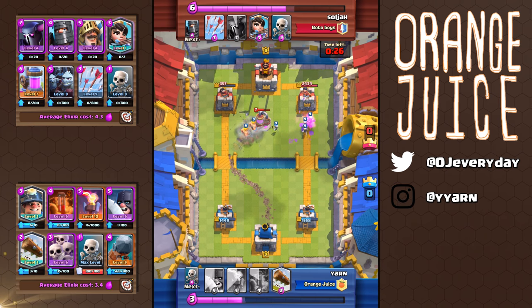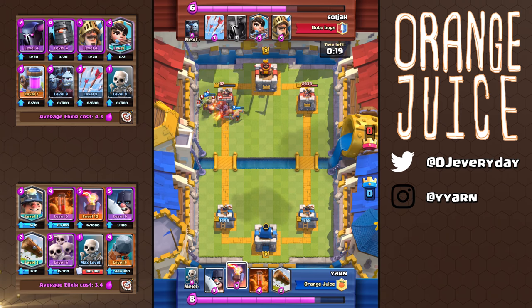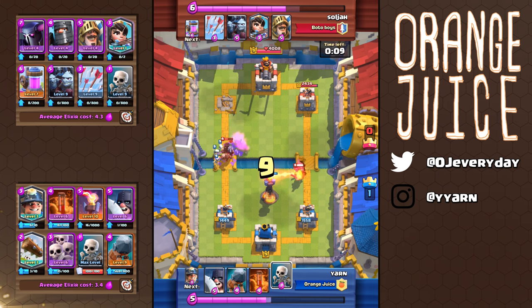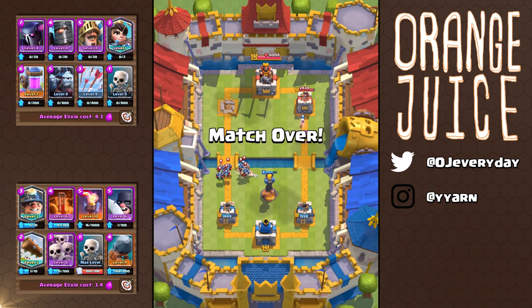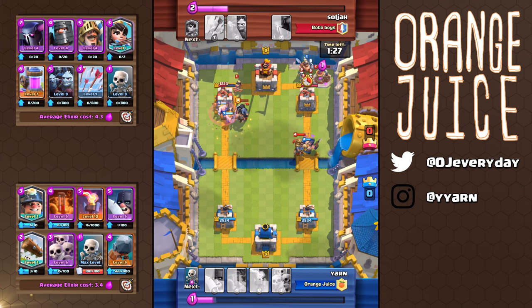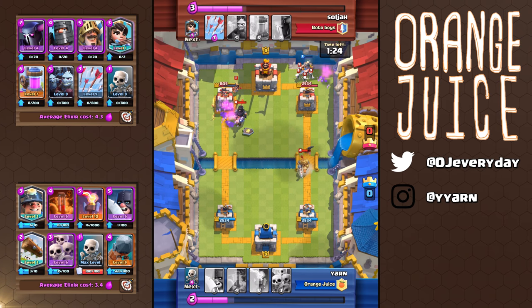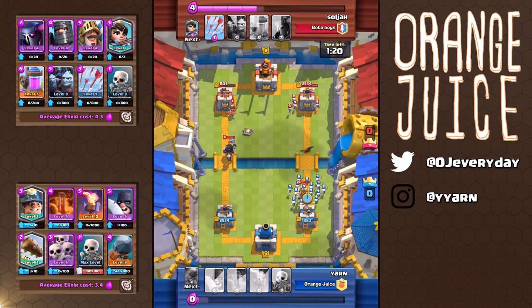This deck has a lot of defensive cards and you want to keep defending and chip away at the tower whenever you can. It's a slow battle but as long as you don't let the big guys reach your tower, you're fine. There were a few moments that I let the prince and dark prince reach my tower but I knew I could afford that damage since I was ahead. At this moment I played an unnecessary log — it didn't do anything to the dark prince and it didn't even kill the princess. And it set me back 2 elixir so I didn't have enough of my skeleton army to defend against that prince.